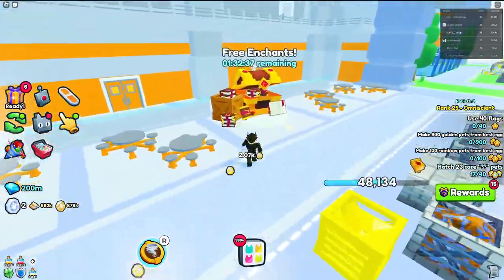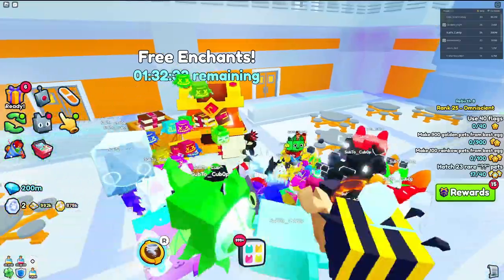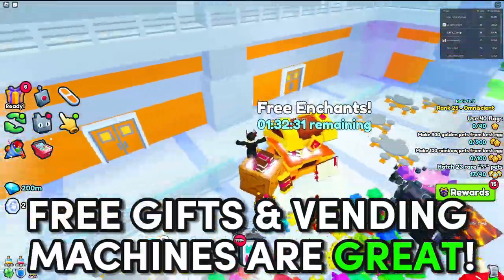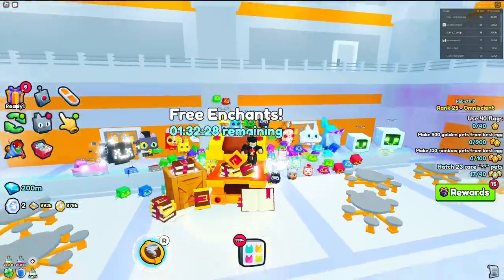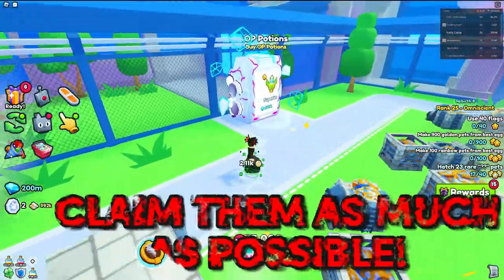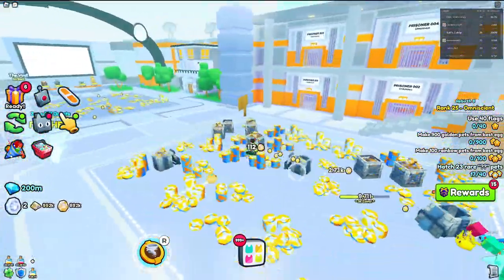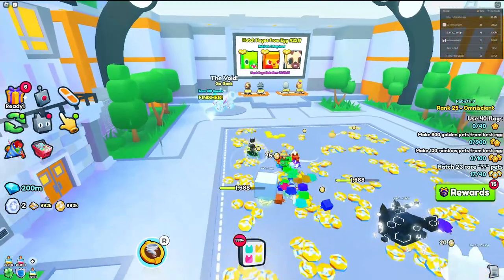The first tip is that free gifts and vang machines are super OP and you should at all times be claiming them. These include fruits, potions, enchants, and diamonds. Vang machines are super cheap to purchase from and free gifts are free, so it does not hurt to receive them. Once you have enough of a certain item, you can craft it for a better tier. In order to get these free gifts and vang machines, you need to unlock those areas, which brings us to the second tip.